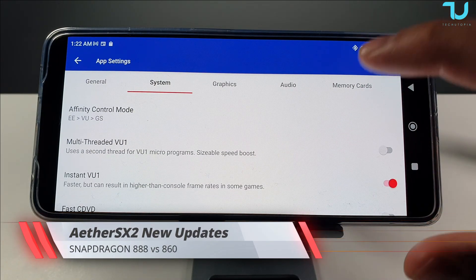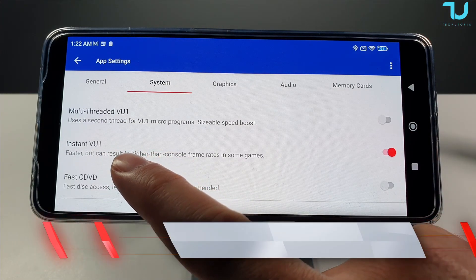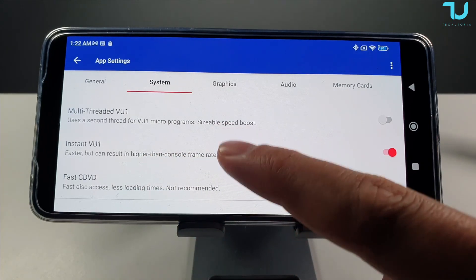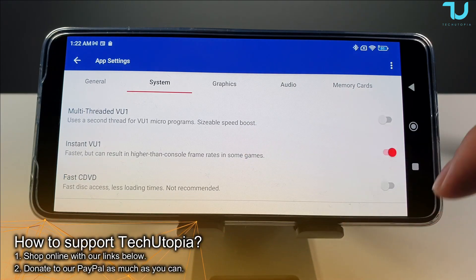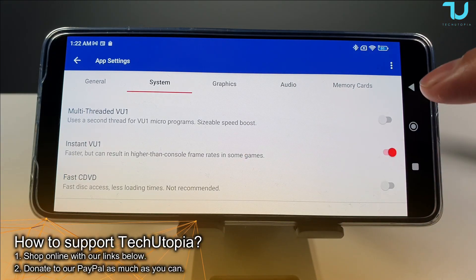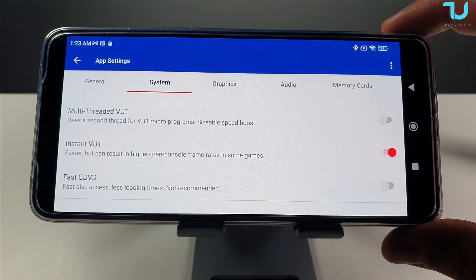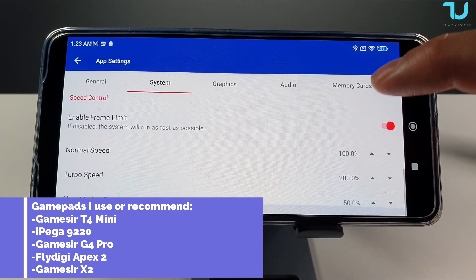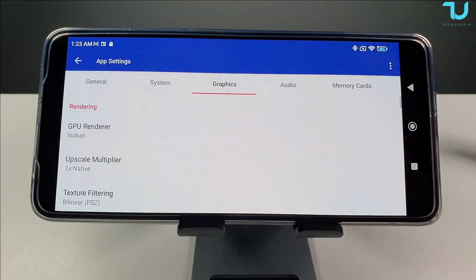By the way guys, remember that you can just pause this video if I'm too quick. This settings — Instant V1 — faster but can result in higher than console frame rates in some games. If you have a mid-range or low-end phone, try to test this settings guys, this is amazing. Poco X3 Pro can handle many games without the settings, but obviously you will have to use the Poco X4 Pro which has a weaker chip. Seriously, it gives you a lot of improvements in speed. Of course, make sure to use OpenGL or Vulkan.